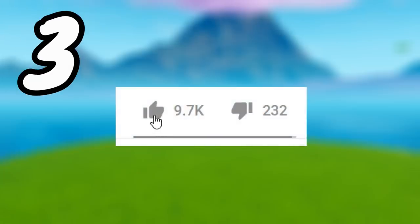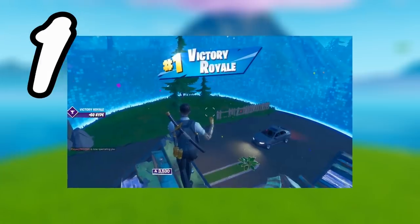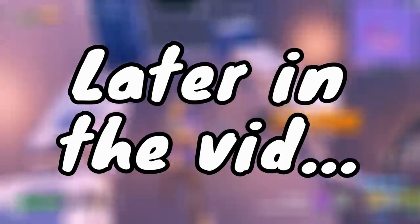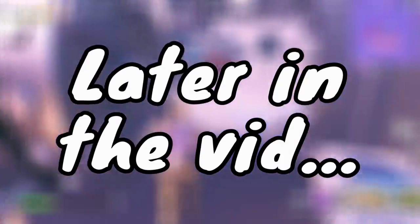Guys, hit that like button down below if you want to win your next game in Fortnite. Get that good luck, that good circle. Hit that like button down below. How does that work? I did not think that would happen. That's crazy.